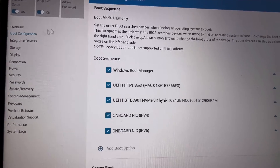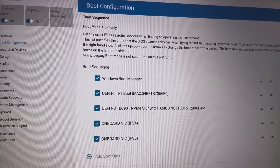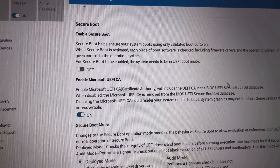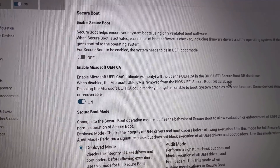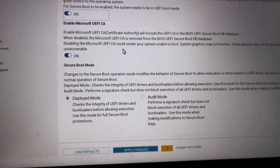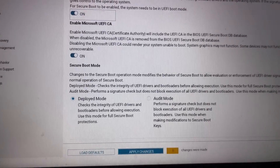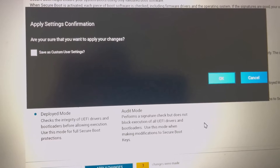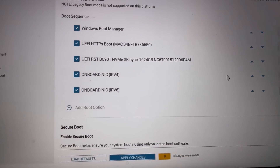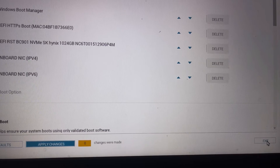In Boot Options, you can see Boot Mode is set to UEFI in my case. Scroll down to find Secure Boot — it is disabled by default. To enable it, turn it on, then at the bottom click Apply Changes and click OK. Exit and restart your computer.